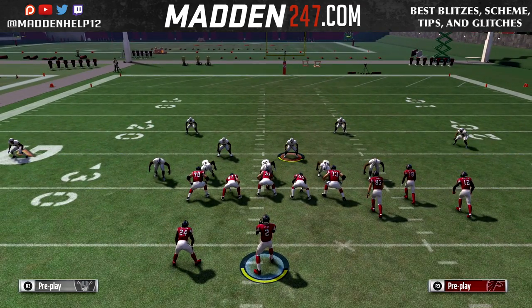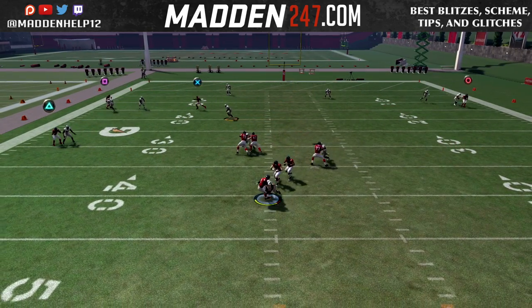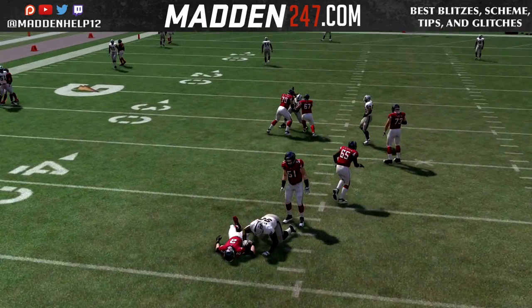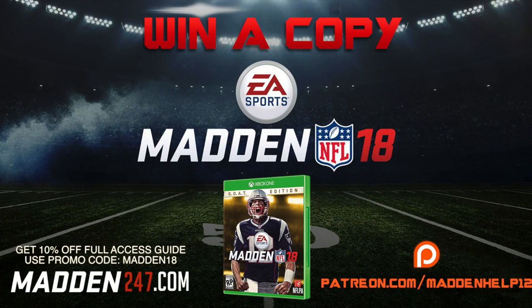This is totally adjustable — this is just showing you how you can stop the running back flat route out of the backfield easily and consistently out of zone coverage. Remember, any type of cover three match or cover four with a seam flat or quarter flat will stop it.